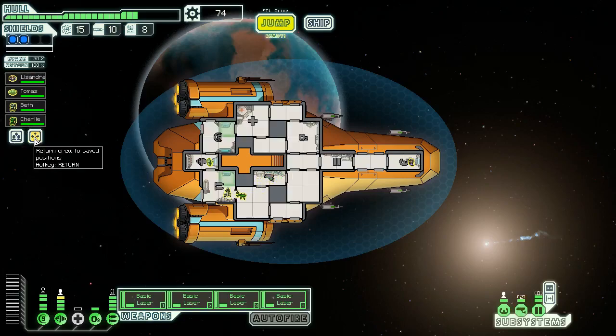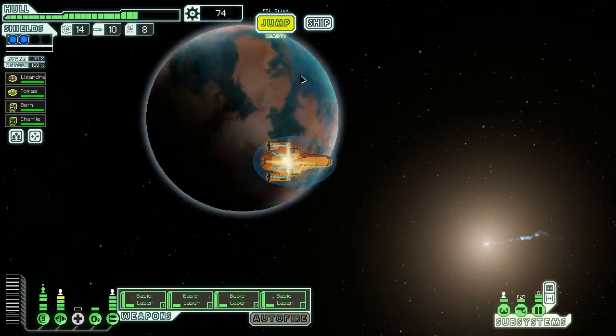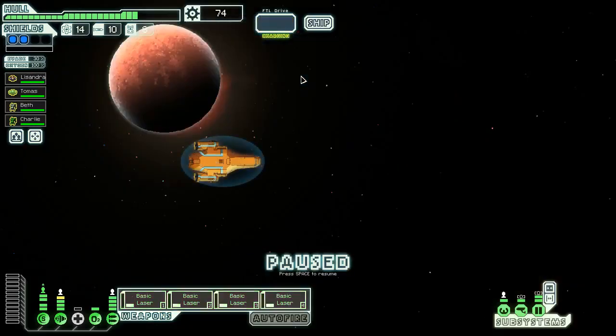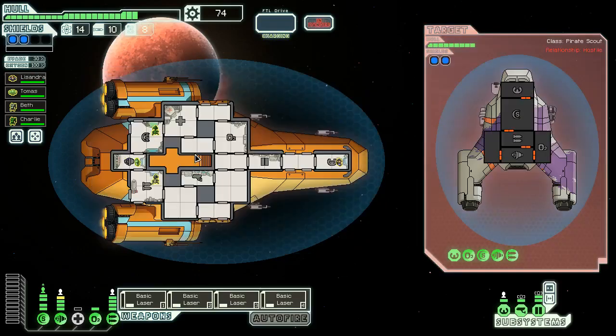We still got the kill — very barely but we got it. 31 scrap, three fuel — pretty good payout. We could really use some NGs because these mantises are god-awful at repairing things even with two of them. Red Tail has led to a very comfortable run so far — it's not like a slug cruiser run where things are always turbulent. We could buy a rock man or attack the slaver scum. I'm going to attack the slaver scum in hopes they give me a slave when I defeat them.